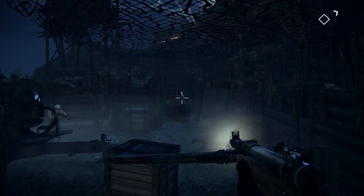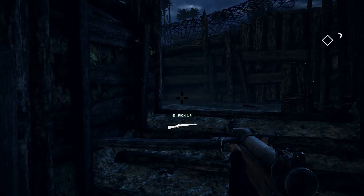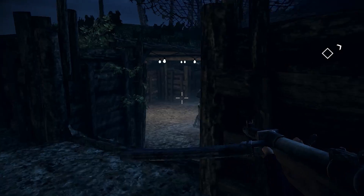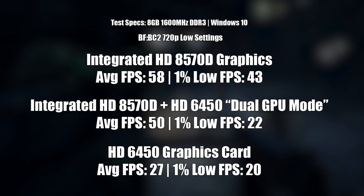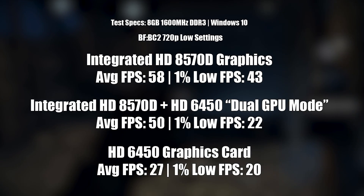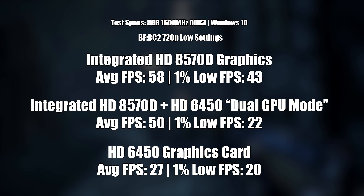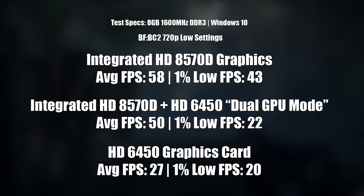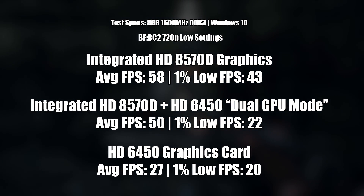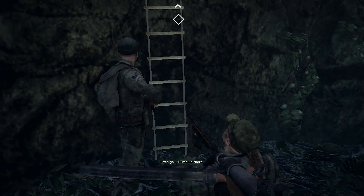Our penultimate result comes from Battlefield: Bad Company 2. I've seen a few old benchmarks incorporating dual GPU CrossFire results, so I was expecting a nice performance bump, but we actually lost frames just like in Crysis. The result was still OK at around 50 frames per second, but the best bet here seemed to be running the game with the onboard iGPU and nothing else. The 8570D actually handled it pretty well, very close to 60fps. Even the 6450 on its own hit near 30fps, so it was all round an OK set of results.